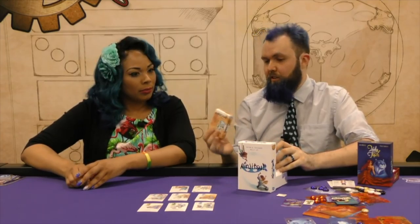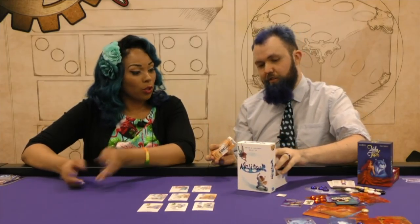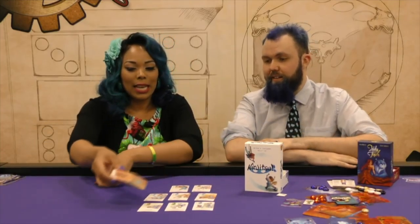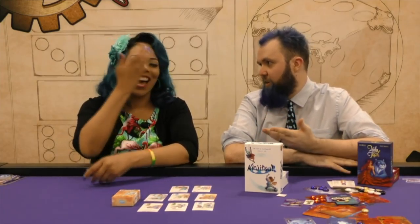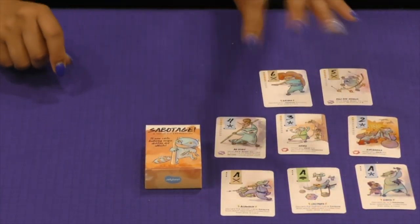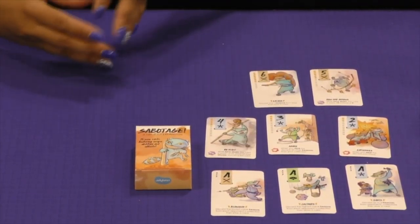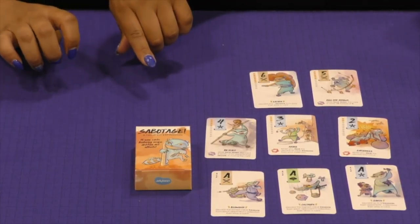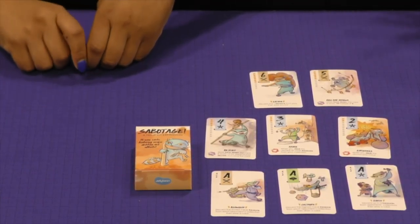Ninjitsu comes in the box with a little tuck box so you can travel with the whole game. I've actually tried — I think you can probably fit Scuttle and Ninjitsu together in it.